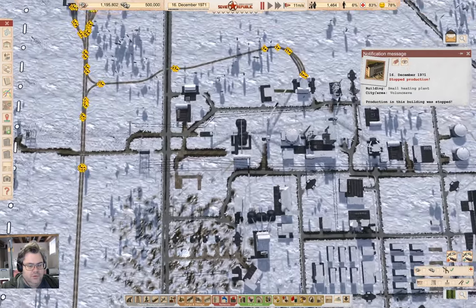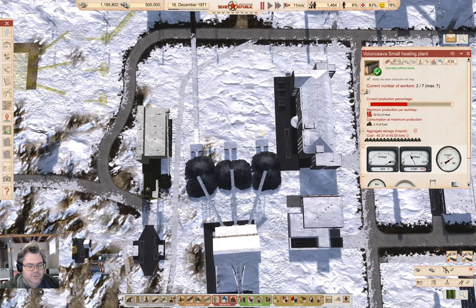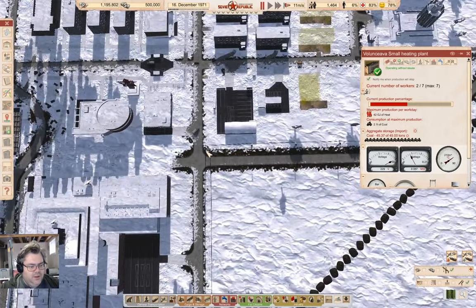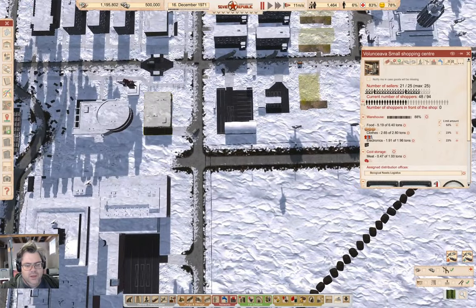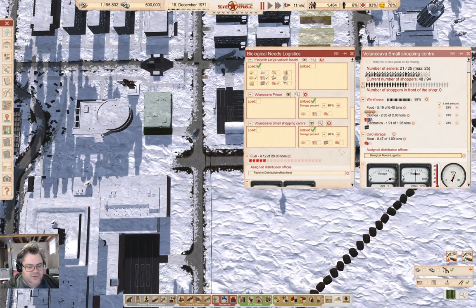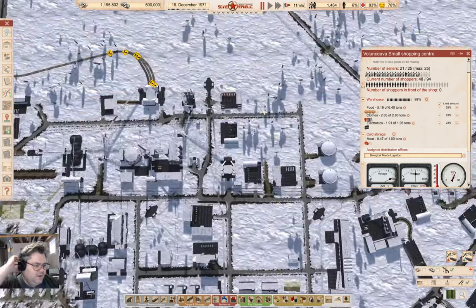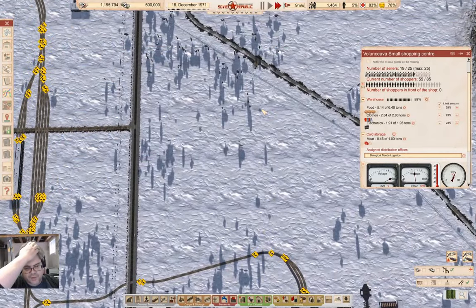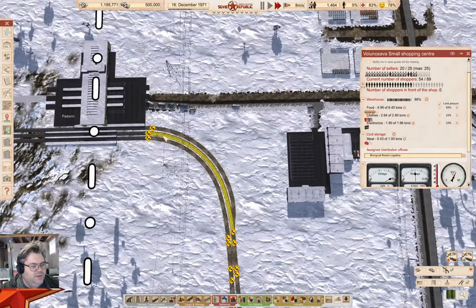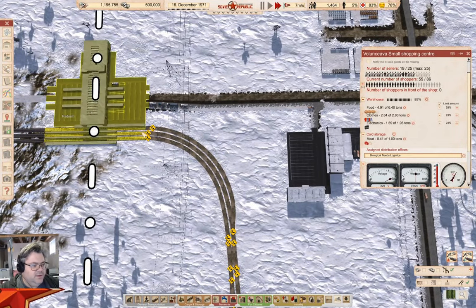It says operating without issues and stopped production — I don't get it. Biological needs logistics at the store will not bother supplying meat there. I think it's partly due to congestion at customs.